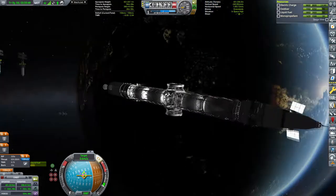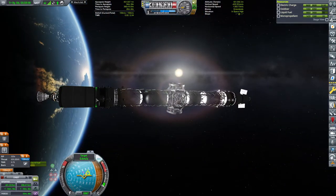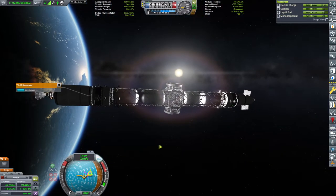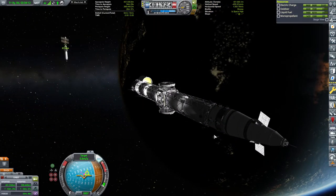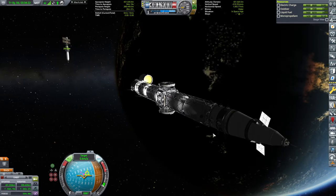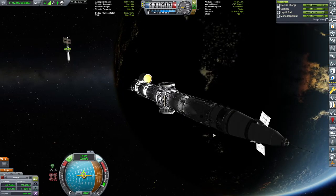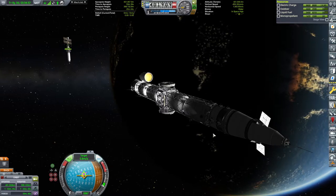In this case I'm typically taking it all from the RCS. I turn sideways and then I decouple the tank, and then I will again turn sideways and decouple the solar panel as well. I'm just making sure that I'm going towards the target.